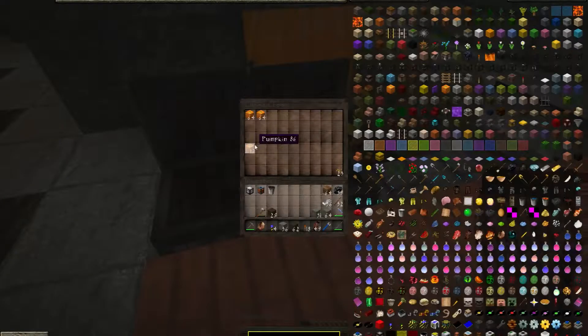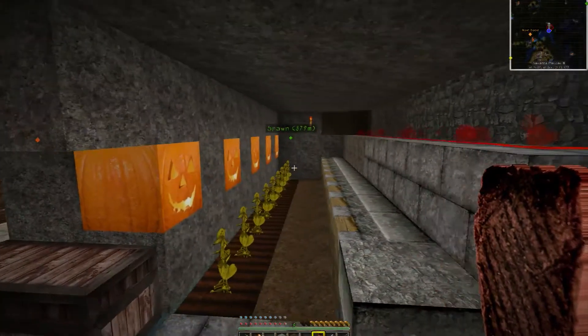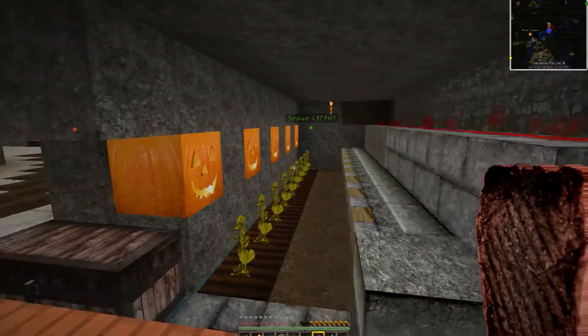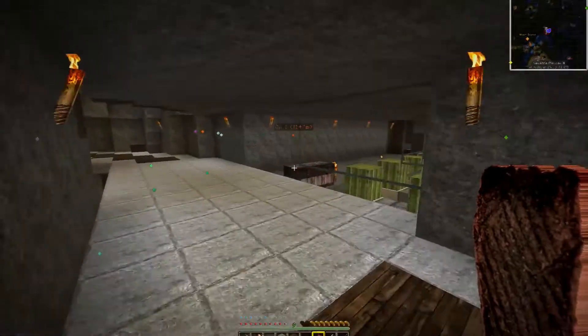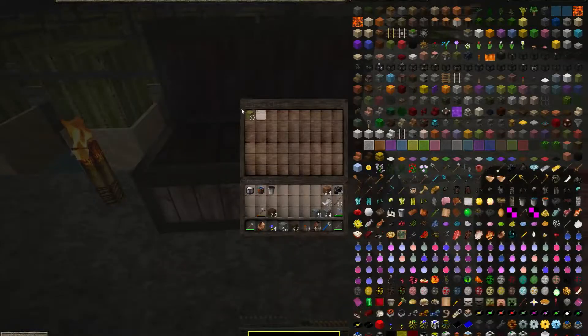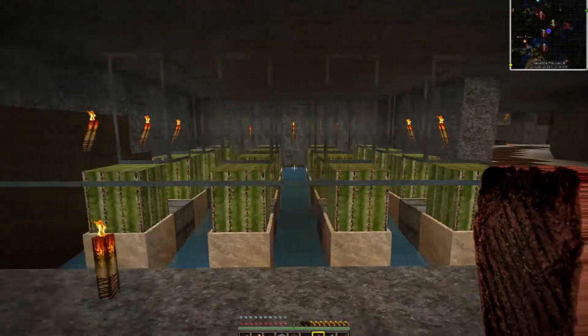Our pumpkin farm is coming along pretty good — it's kind of slow, but it's only got eight pods and pumpkins don't grow that fast. We've also got 53 cacti, so that farm is pumping along very nicely.